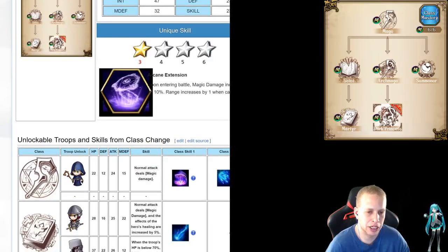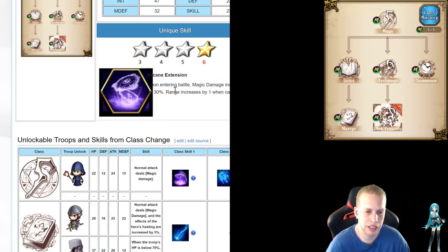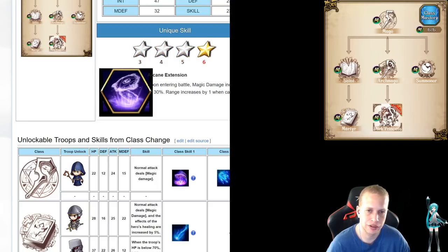Her passive, upon getting her at 3 star, entering battle, magic damage increases by 10%, range increases by 1 when cast. I don't know if that means only for casting spells — that's what I'm assuming — and not just her base attack. Getting this all the way to 6 star, her magic damage increases by 30%, and it goes 15, 20, 30, etc.